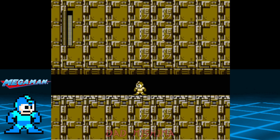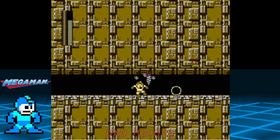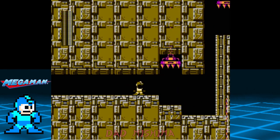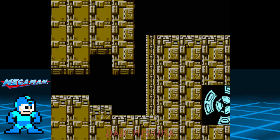Besides the spikes in Wally Stage 3, I believe the only real threat left is the boom beam trap boss in Wally Stage 4 — that boss made me tap out so many times. Use Item 3 here, and the timing is very critical because of the press.